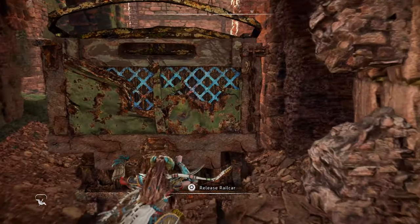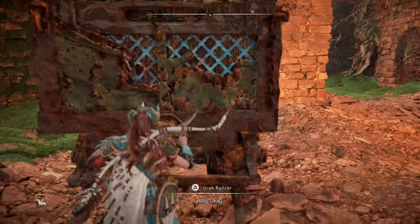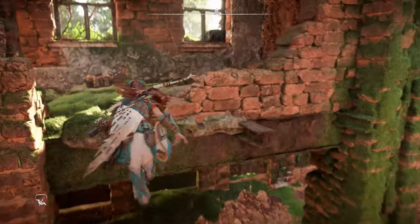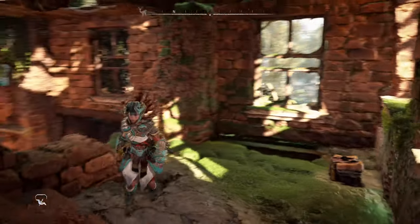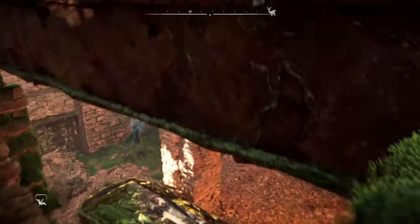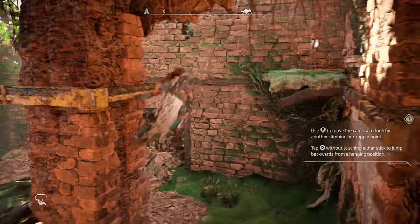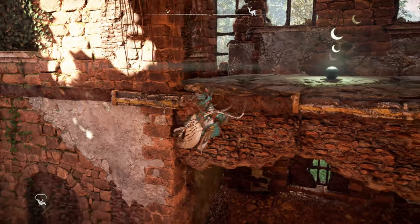Just keep pushing it until it stops. Now we're going to jump up to the other side — I'm not sure why I jumped on the left side — shimmy around and then hit the triangle button to do a back jump. And there's the ornament.